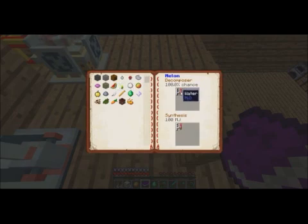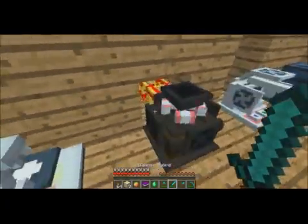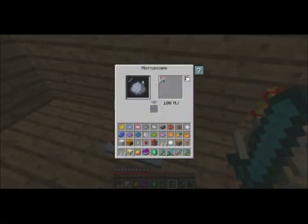Watermelon gives you water — who would have guessed? I checked snowball and it gives you five water, I think. So the microscope just shows you what each item gives you.